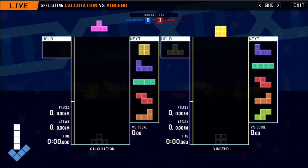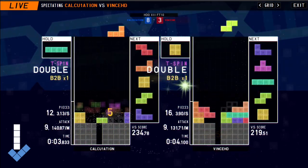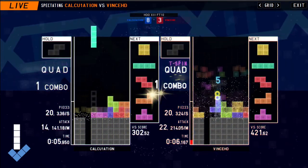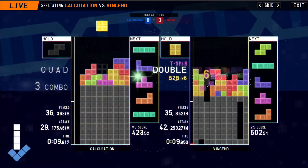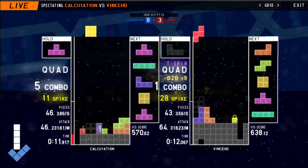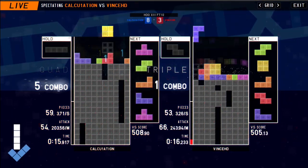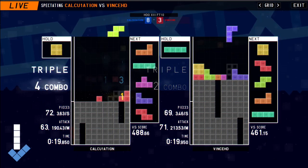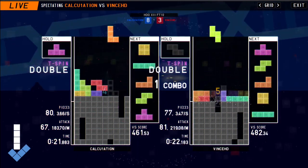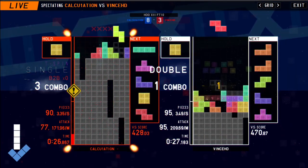Vince barely survived the attack. Whoever barely survives wins the round, because then they can spike their opponent really hard. Both of them playing — Diao almost at four PPS right here. Oh, unfortunate misdrop from Vince — he was in such a nice position and now looks like that might all be thrown away. But no, he's still able to get down there, able to find that t-spin.